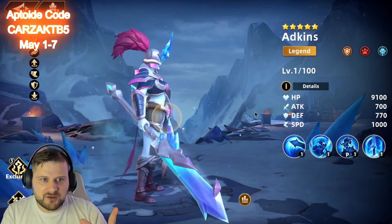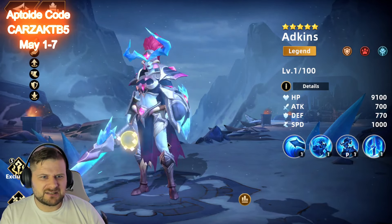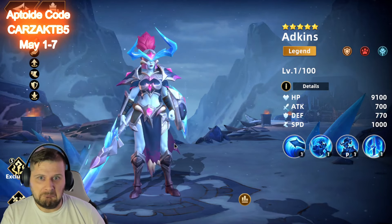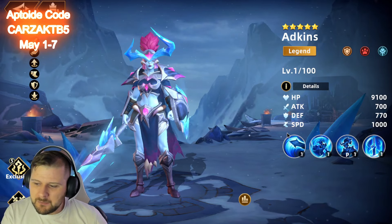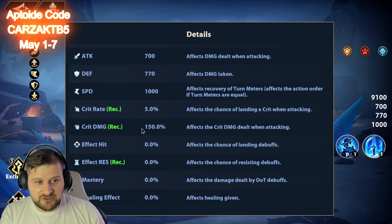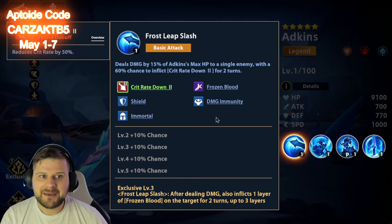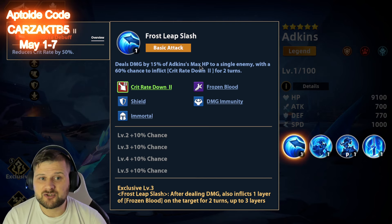Let's have a discussion about Adkins and why she is just so good. I really do wish they would improve her overall look — is she supposed to be something to do with Chard? I guess she is because they're both the same faction. Anyway, what does she do? Before we get into her skills, this is how we build her: you're going to want a lot of health, ideally 100% crit rate, a ton of crit damage, and then all into effect resistance.